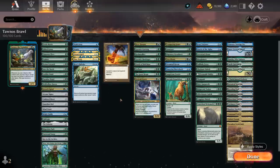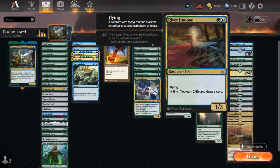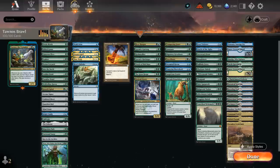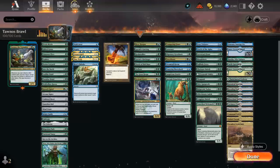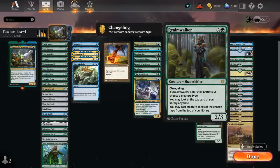For card draw engines: at two mana, River Hoopoe is a 1/3 bird with flying that can gain two life and draw a card for five mana in the late game. Garruk's Uprising is a three-mana enchantment — when a creature with power four or greater enters the battlefield, we draw a card, which also applies to Tawnos copies. I'm not playing Guardian Project because if we have it with Tawnos, the token enters first and tokens don't trigger it, then the real creature won't draw because a token with the same name is already in play. I found it to be a bit of a nombo, so I went with Uprising instead, which can also give our creatures trample.